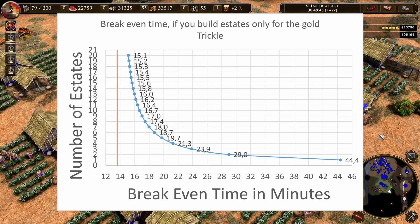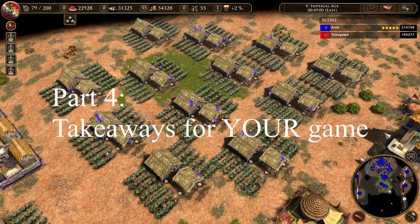The graph approaches the orange line, and the orange line is the time for an estate to break even if you have already researched the big button upgrade. So if your estates are getting destroyed and you think about rebuilding them, it takes 14 minutes for them to break even.